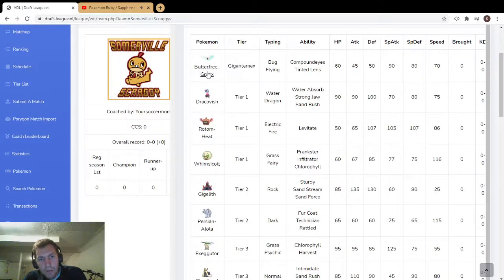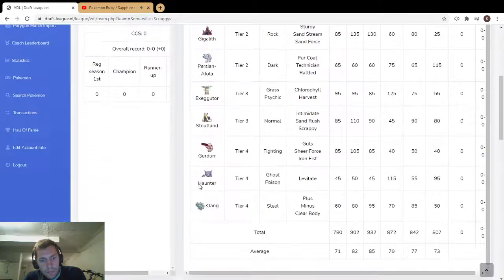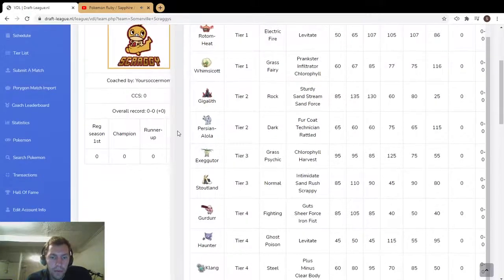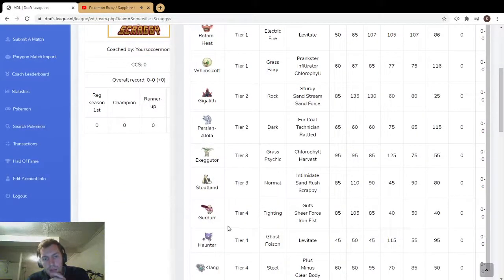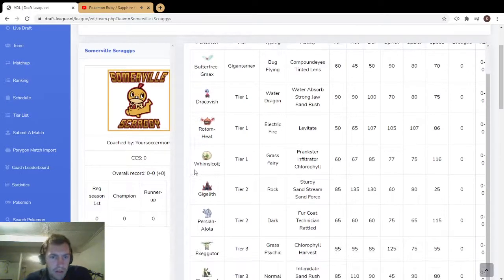Butterfree — the things that can avoid Rage Powder are going to be grass types and Safety Goggles. And grass types — what are you going to go into like Gigalith? That's not a good deal. You can only put Eviolite on one pokemon, so you'd never run Haunter Eviolite, so only Throh or Klink. You don't really need that when you have 170 base power Fishious Rend coming out of Dragapult.